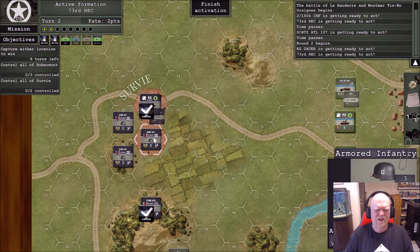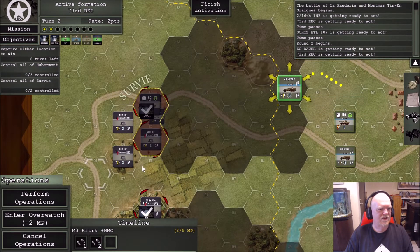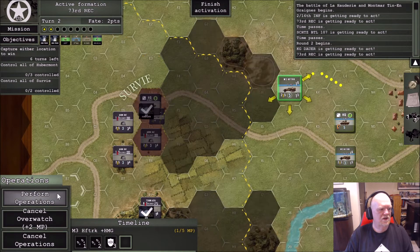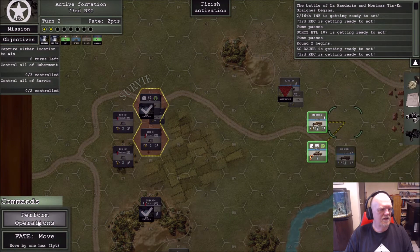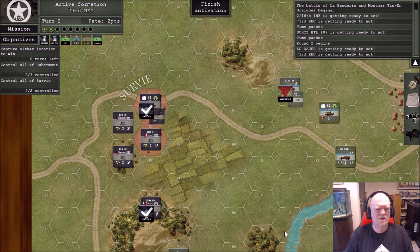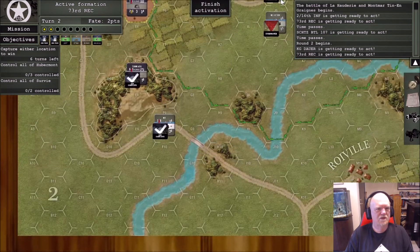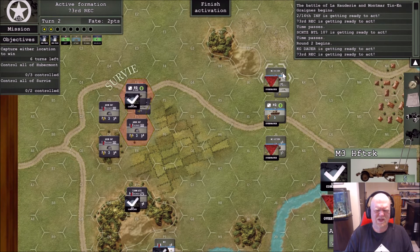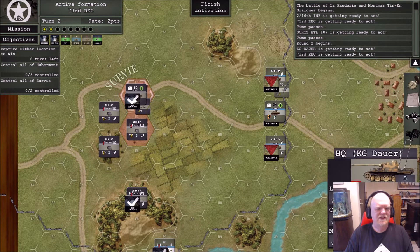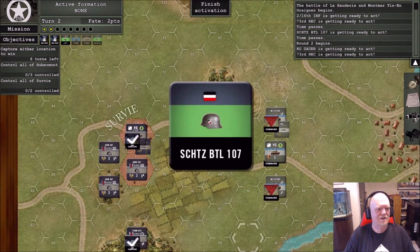These guys have a high-explosive range of two, so I can get to right here and just out of their normal range. My half-tracks can fire — let's enter overwatch so if they move I'll be able to get some shots on them. I'll have all three units enter overwatch. Range of three — long range is four to five — so if they move I get to shoot at the value of one die. It's long range so my to-hit goes to six, but one die on a six can happen.